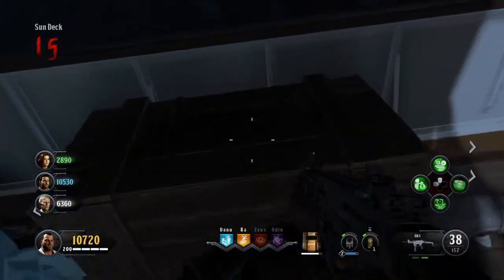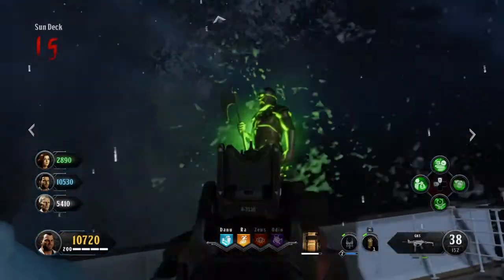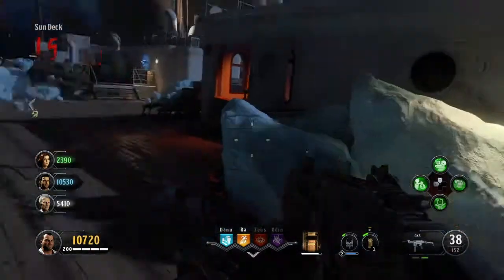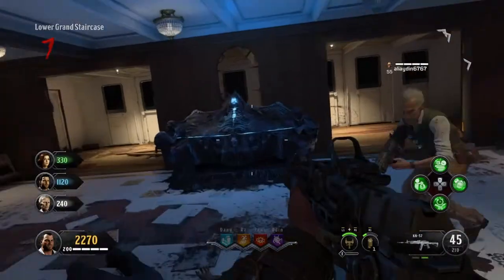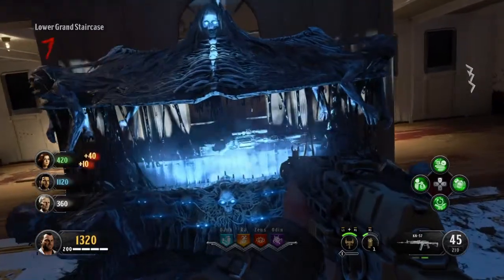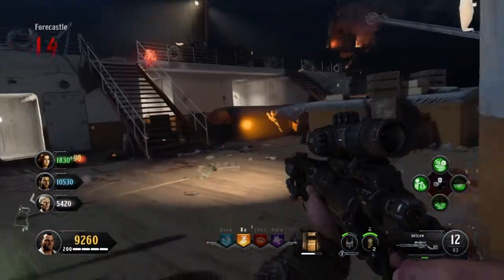Hey, what's going on guys, it's Gaz here and welcome back to a brand new video. In today's video I'm going to be showing you guys how to do the Viking easter egg on Voyage of Despair. This gets you 5 perks. To kick this off, what we first need to do is make our way over to the mystery box and get ourselves a sniper. This sniper will make this challenge so much easier and you can actually see what we're trying to shoot.